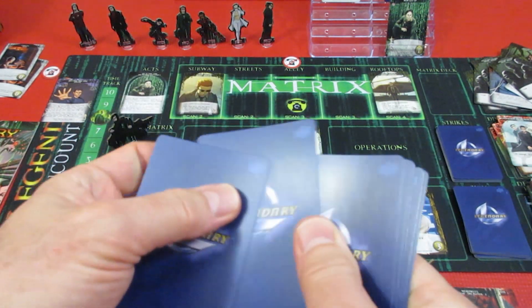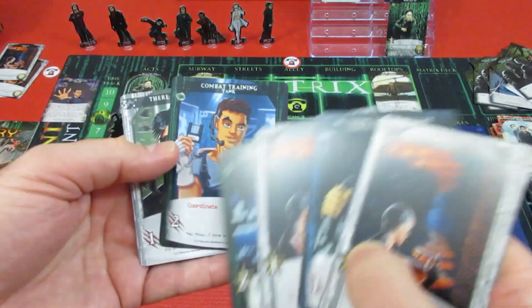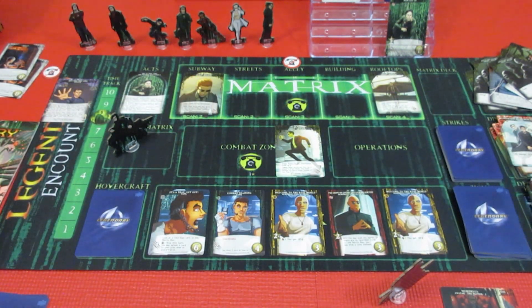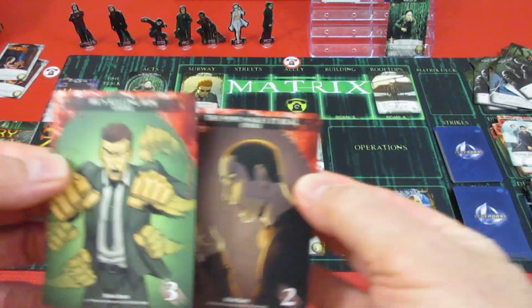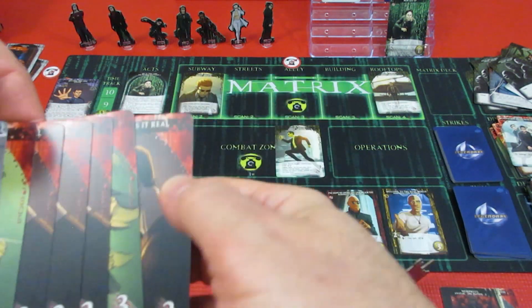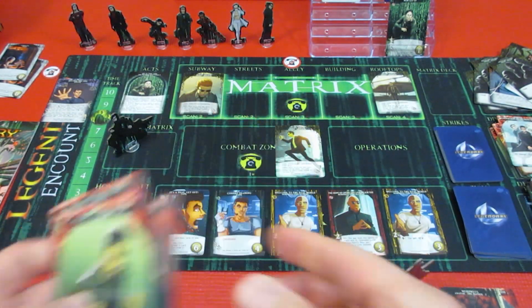He has a 2 attack coordinate for Neo. We get 2 more hits on Neo - 1, 2. This is just punishing. 5 more. Did that just knock Neo into the dirt? I think it did. 1, 2, 3, 4, 5, 6, 7, 8, 9, 10, 11, 12. Neo is pounded.